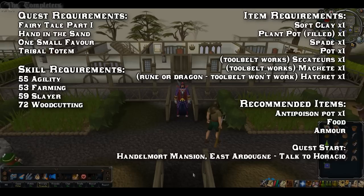Quest requirement wise, you need to have completed Fairy Tale Part 1, Hand in the Sand, 1 Small Favour, and Tribal Totem. Skill wise, you'll be requiring 55 Agility, 53 Farming, 59 Slayer, and 72 Woodcutting.